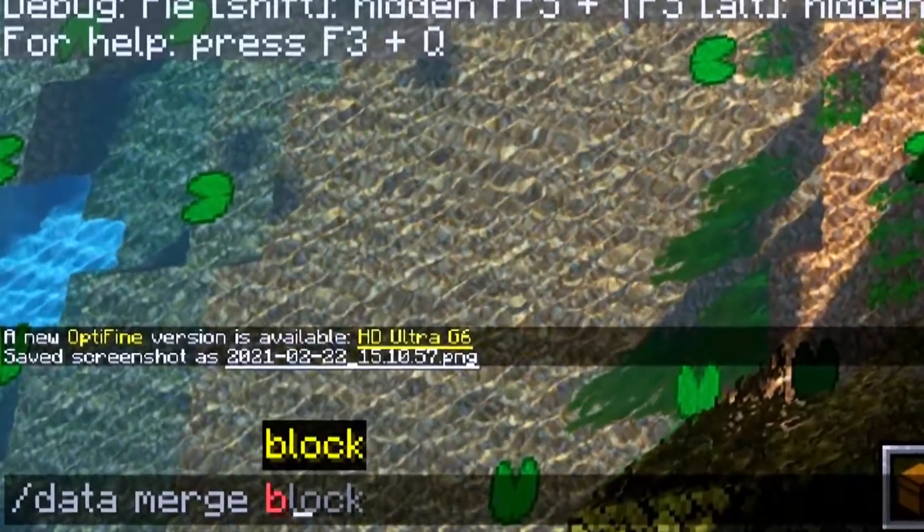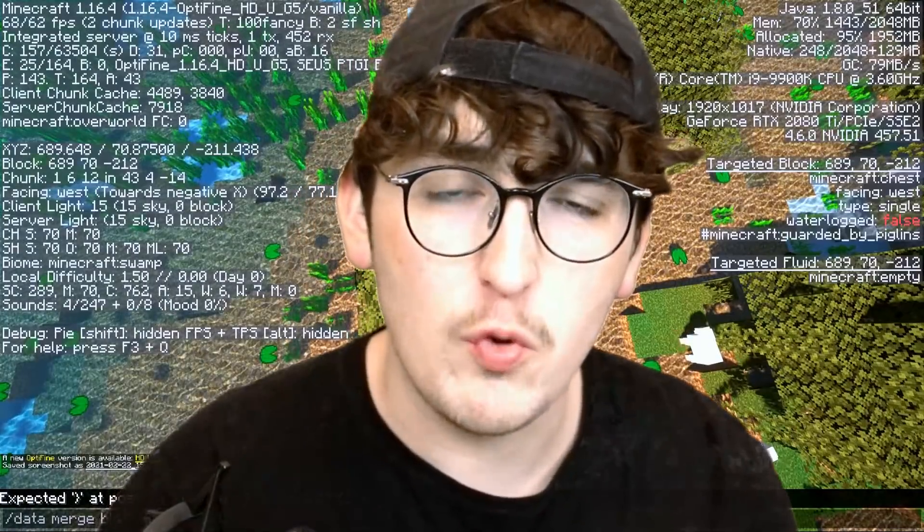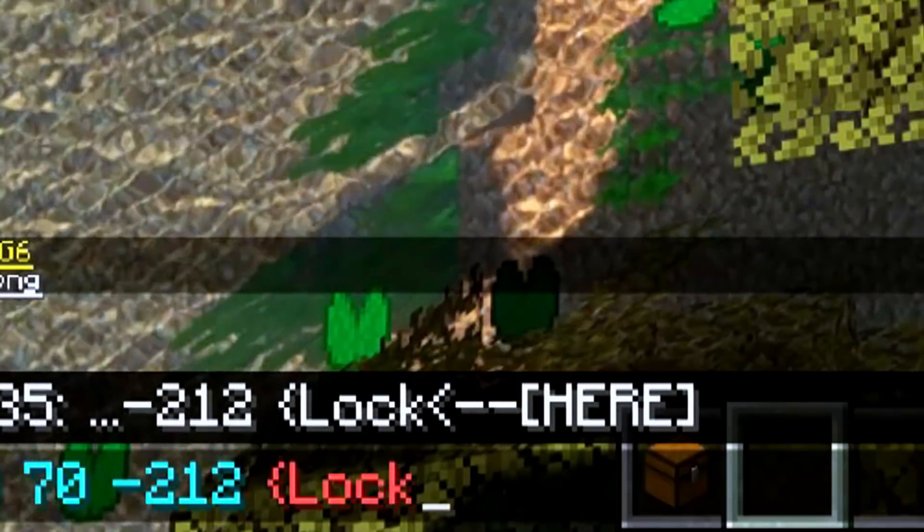All we have to type is slash data merge block followed by our coordinates. Then we do a curly bracket and type in lock colon followed by any secret name that's going to allow you to open the chest.